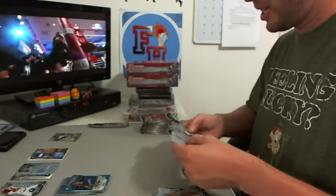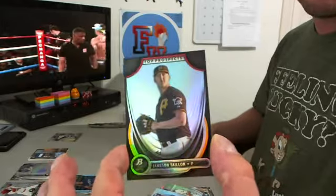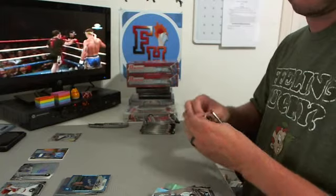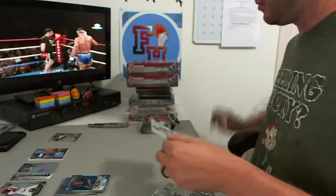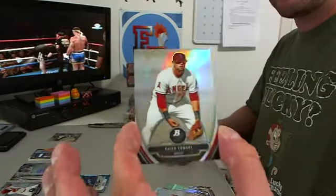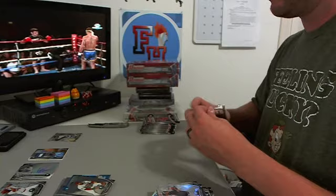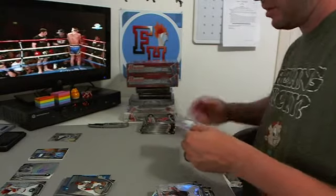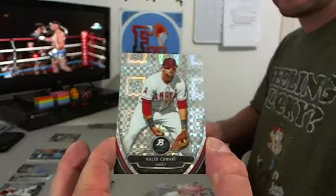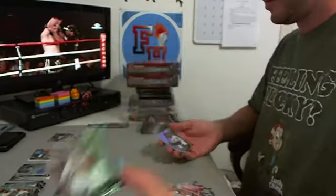Insane — Jameson Taillon for the Pirates. Top Prospects: Caleb Cowart Chrome Refractor, Angels. X-Fractor Caleb Cowart — Angels. And a die cut of Chris Sale, White Sox.